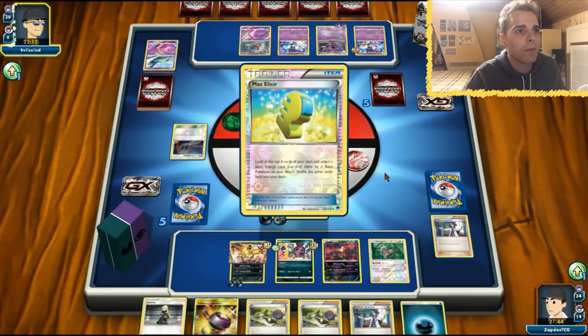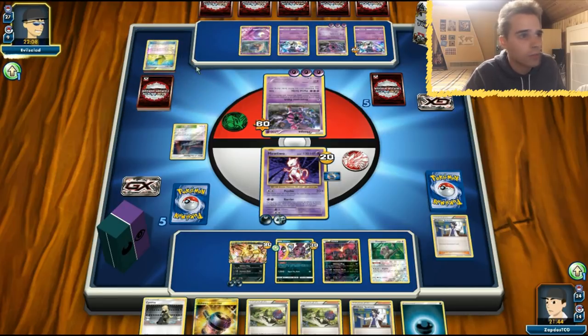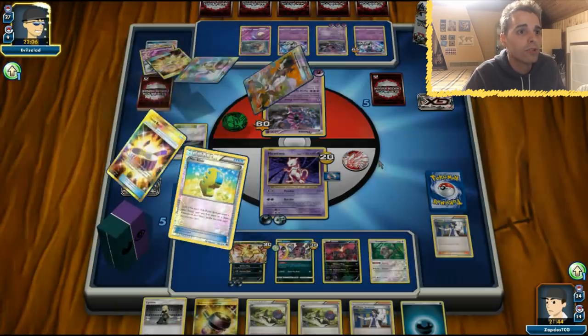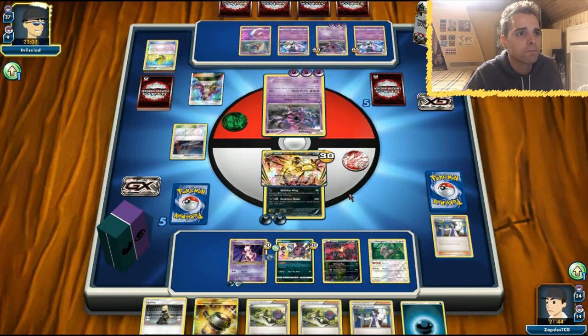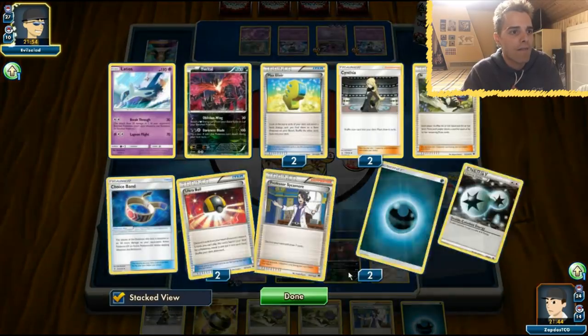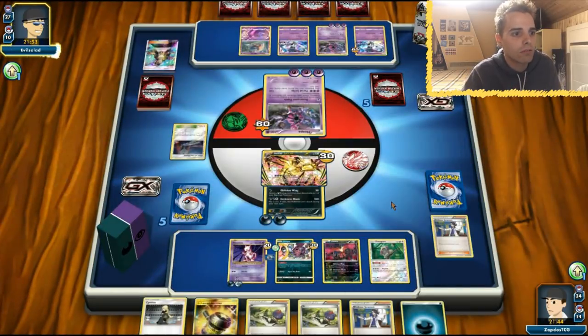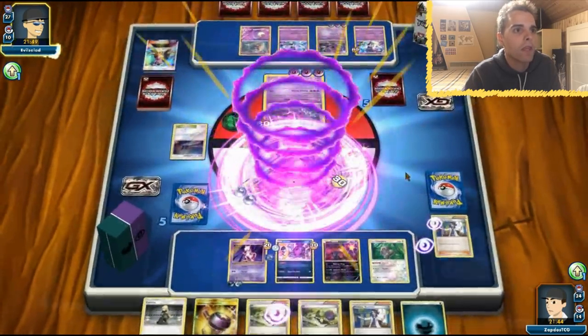Another Hoopa shows up. Max Elixir as well. Is this going to be a Guzma? Otherwise we will be screwed over. I don't see any Guzmas whatsoever. Guzma — oh no. E-Valto Break will see the discard. 20, 40, 60, 80 — we're definitely going to one-shot this Hoopa. We still have access to two Max Elixirs, so I think we're kind of good here. Portal Strike gets the KO.